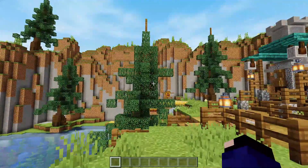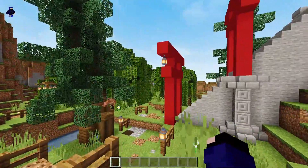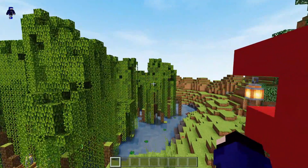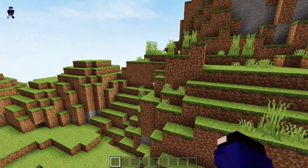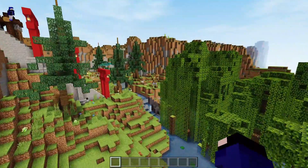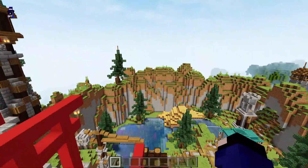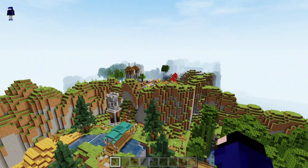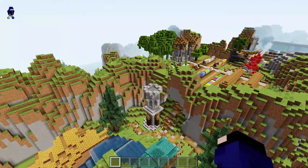Karena ini versi Light, dia itu nggak terlalu cerah dan nggak terlalu colorful kayak shader versi normalnya. Kalian bisa lihat warna blok-bloknya itu nggak se-colorful yang kemarin, dan dia juga nggak terlalu foggy.